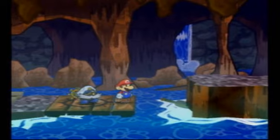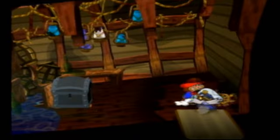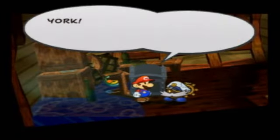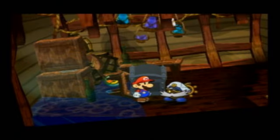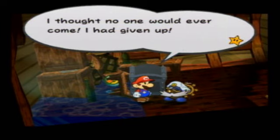We have jumped and we can't go back. What does that mean? Means that we're going to get something that will let us go back. So let's go on in here. We have a black chest. Sweet, sweet salvation! I thought no one would ever come — I had given up.